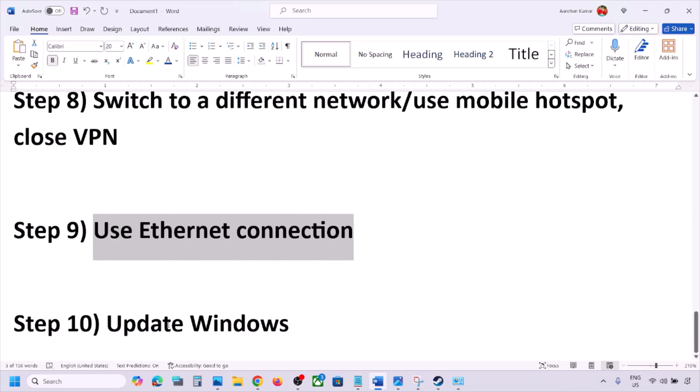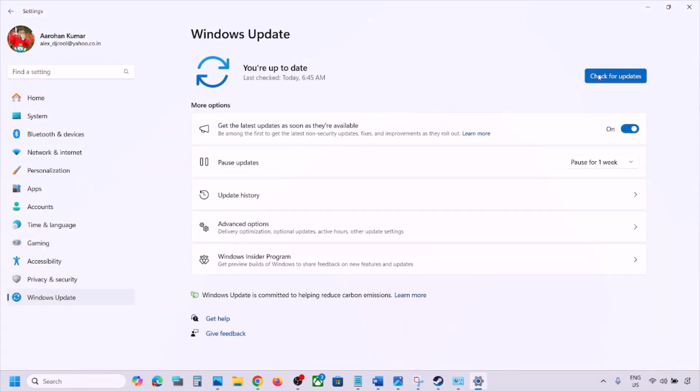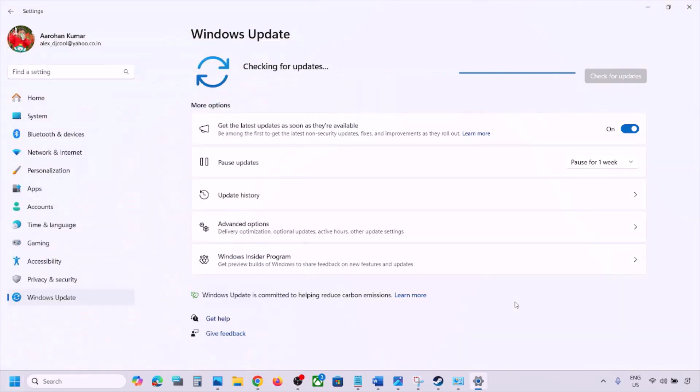The next step is to update Windows to the latest version. Go to Windows Settings, then Windows Update, and click Check for Updates. Once all updates are installed, restart your computer, and after the system restart you can check.